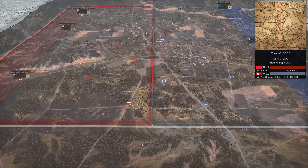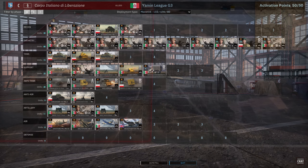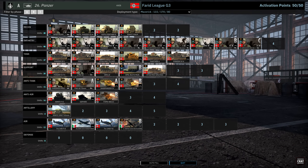Today they are playing on Zabuchin. On our left in the red team playing on the allied side we have Yamin using Corpo Italiano de Liberazione with the Maverick deployment type, and on our right in the blue team we have Farid Rommel playing Axis with the 26th Panzer and the Maverick deployment type.